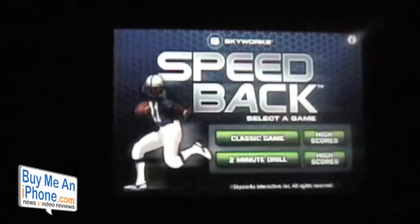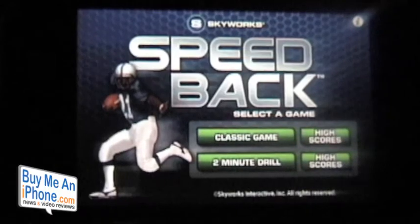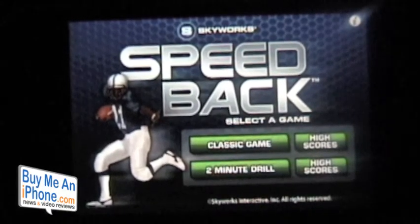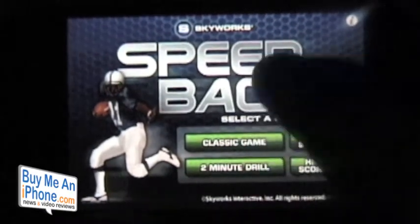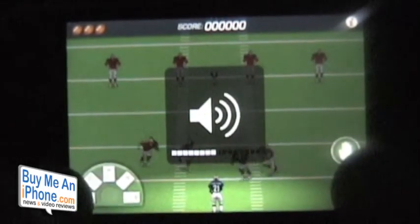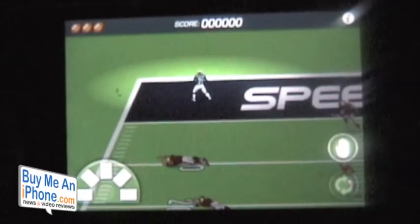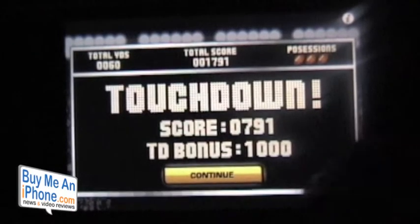You open up the app and you've got Speedback — let's zoom in a little bit here so we can get closer. You've got two different games you can play: the classic game or the two-minute drill. We're going to show you the classic game. In it, you've got a running back and you have three possessions to get in for a touchdown.